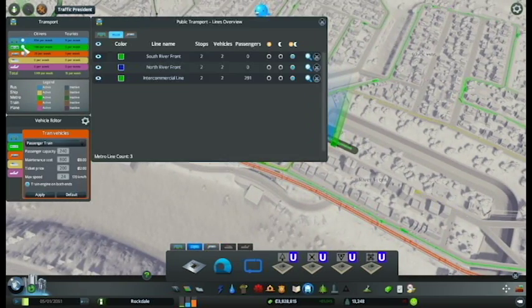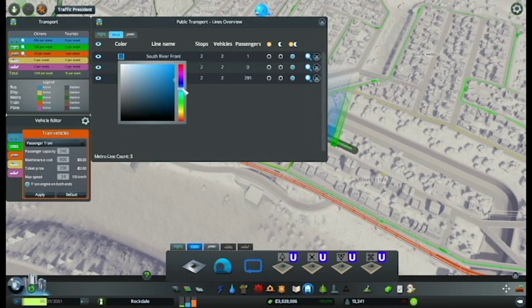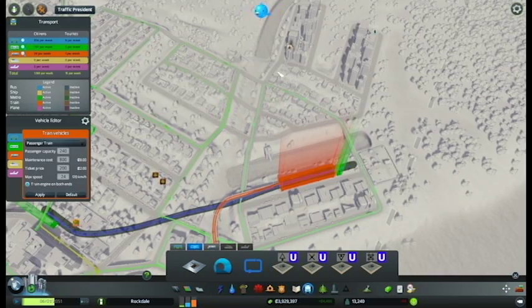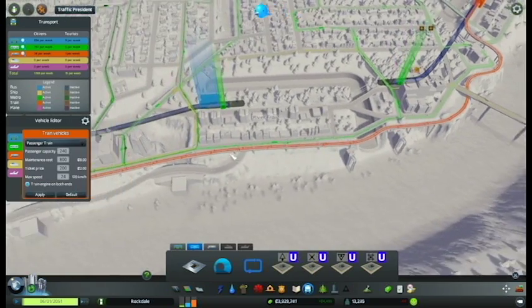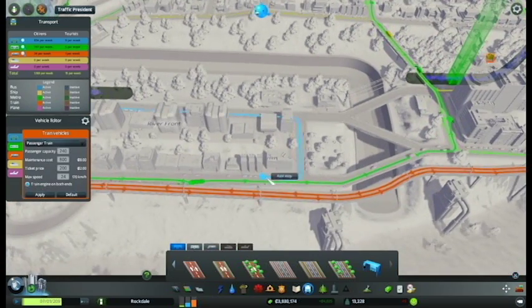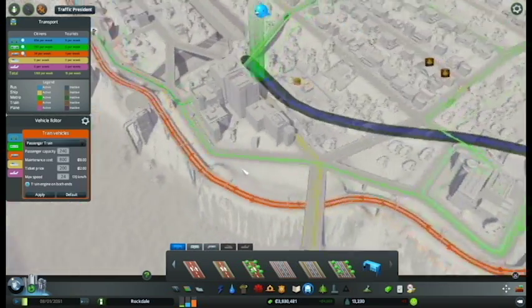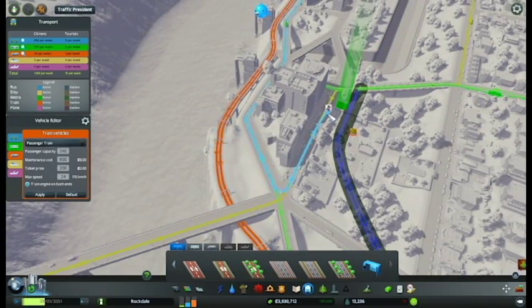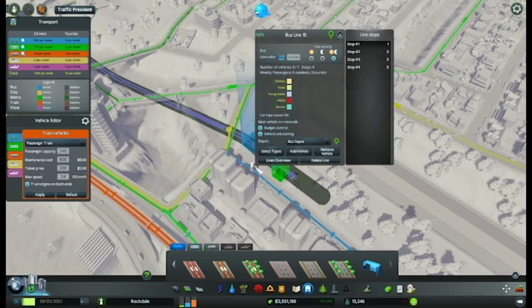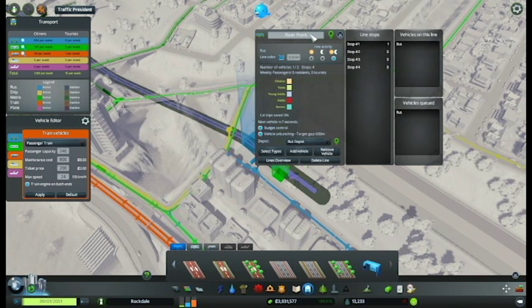Whoever wants to get all the way across will actually use the train. South Riverfront we will make blue — a lighter blue, which is kind of opposite of how the buses work. Then we will put in a small bus line that goes from there to there, and this area is so small we can just have it go around. This will be the new Riverfront line. It thinks it only needs one bus — hmm.